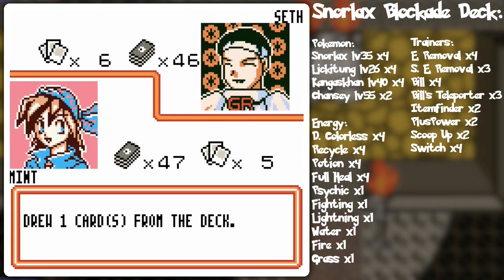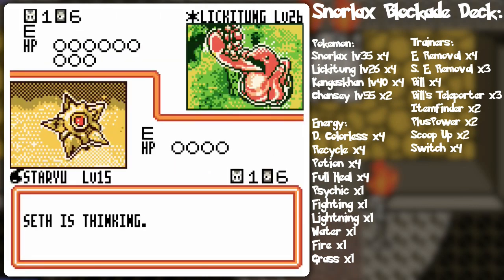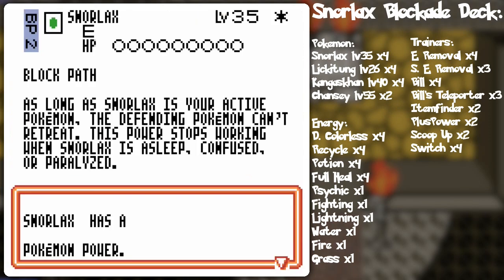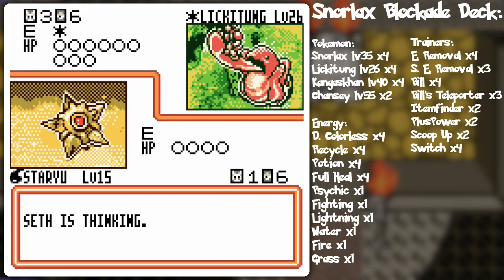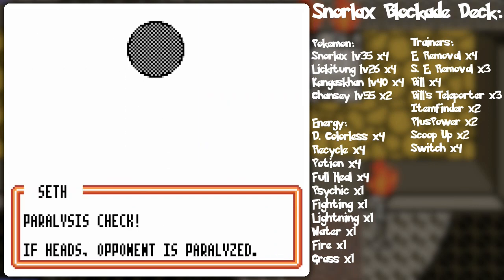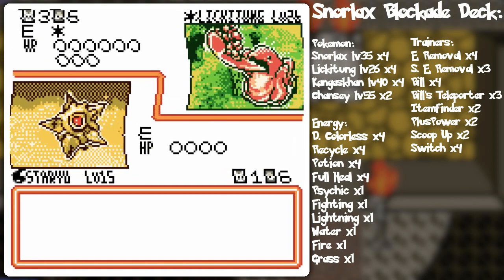It should be fine. He does use some energy removal tactics but it still should be fine. So he has the blocking paths Snorlax as you've seen before, crayon drawing epicness, and here comes the game shark.